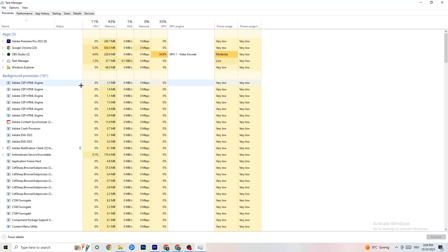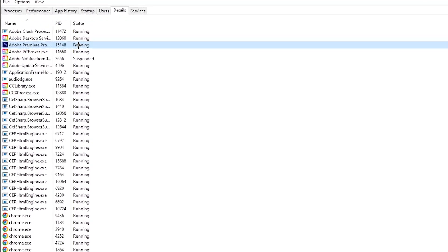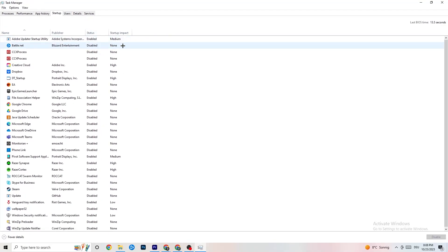Next, click on 'Details' in the top-left corner of Task Manager. Find your game — I'll demonstrate with Adobe Premiere Pro. Right-click it, hit 'Set Priority', and change it from Normal to 'High' or 'Realtime' — try both to see which works better. Hit Apply and exit.